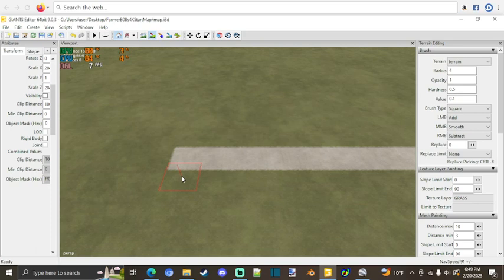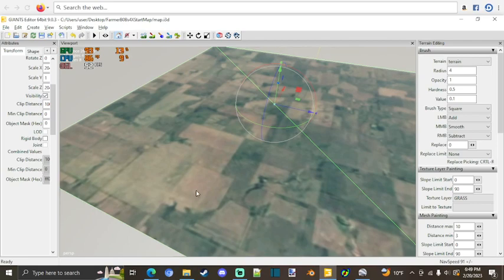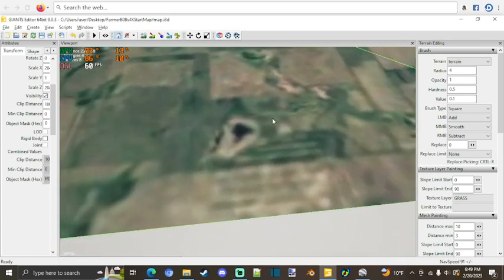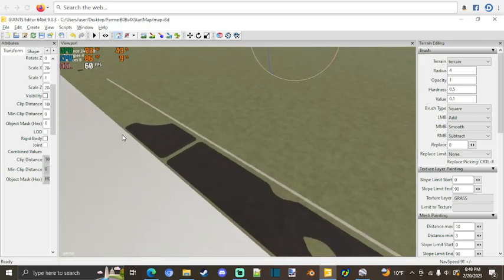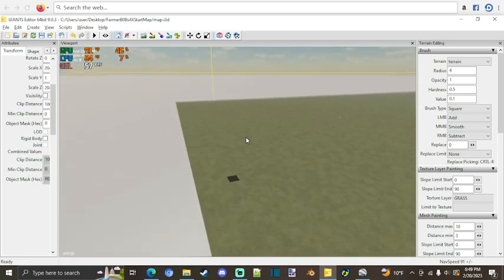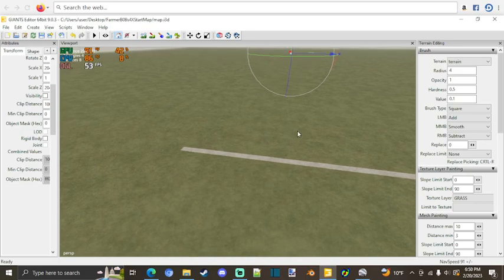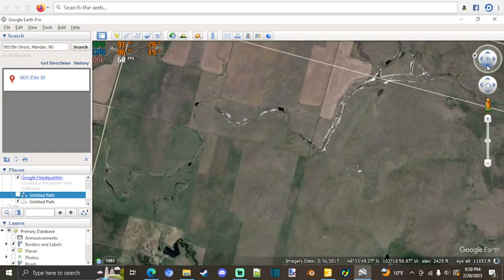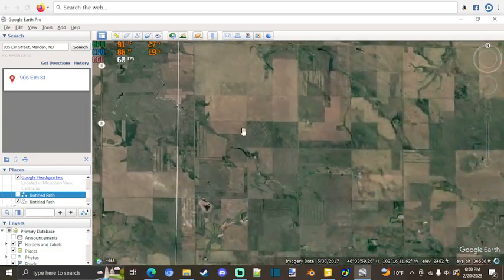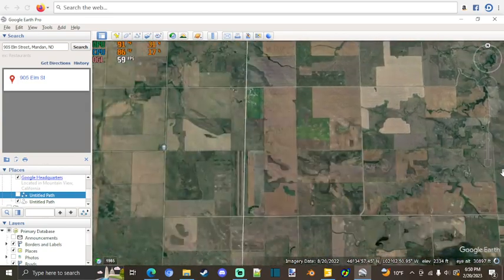I am somewhat basing this off of a real area. As you can see, I do have a Google Earth image up that I am doing my best to follow. Obviously it's not going to be a hundred percent perfect, but I've got four fields in already and I'm working on placing one of my roads. This is a 4x map and I'll show you guys the area I'm going off of.